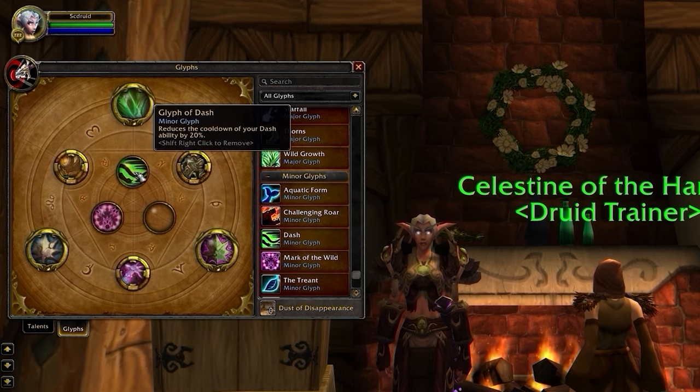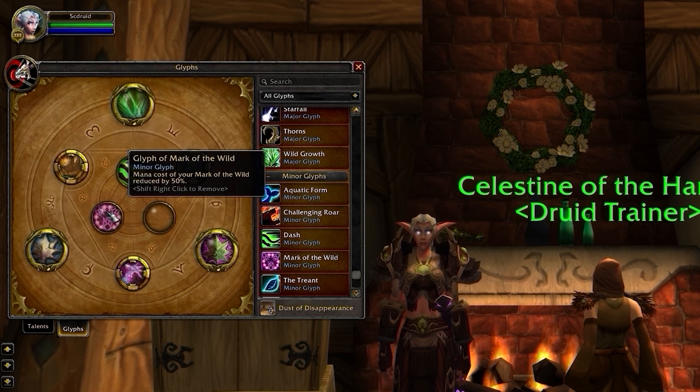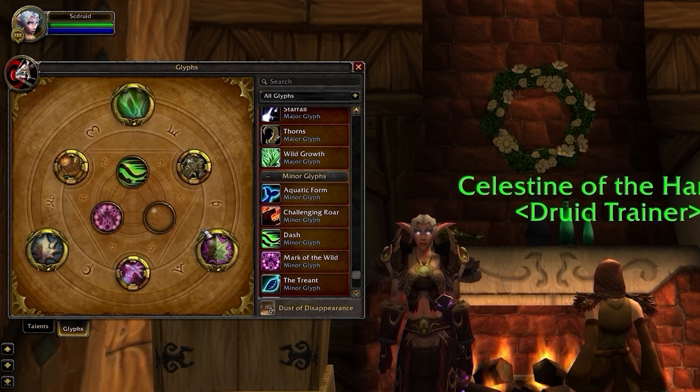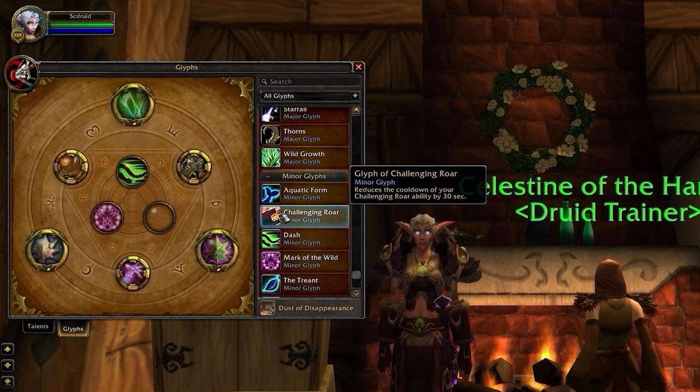Minor Glyphs really aren't nearly as important, but Dash and Mark of the Wild are the only choices that actually provide impact in Arena. If you really want to min-max, Glyph of Challenging Roar can also provide impact, since it can be used to AoE taunt pets inside of Arena.